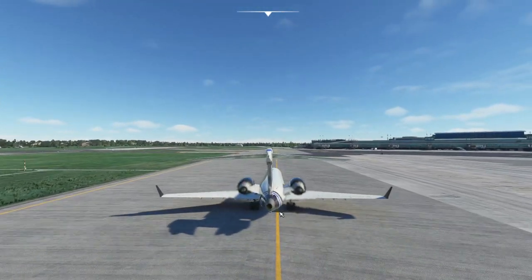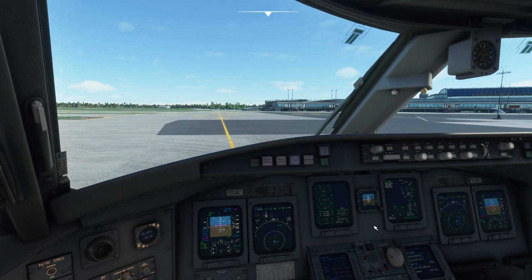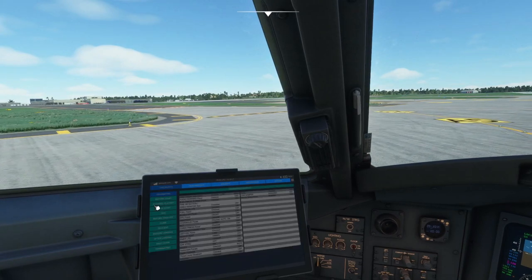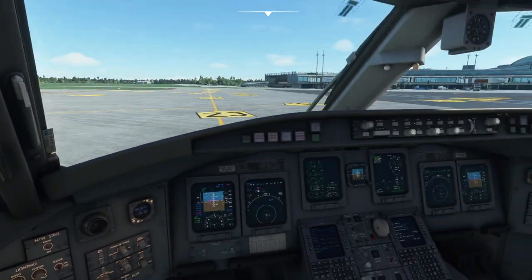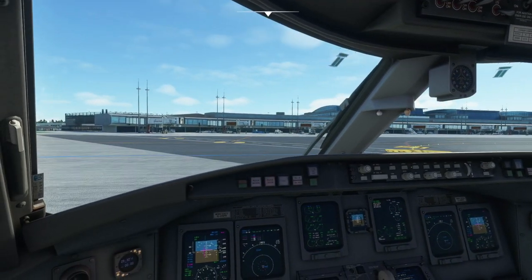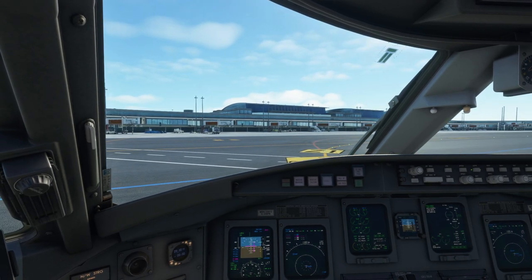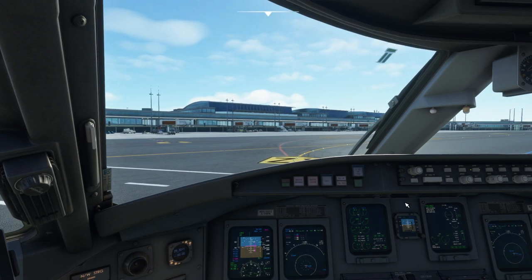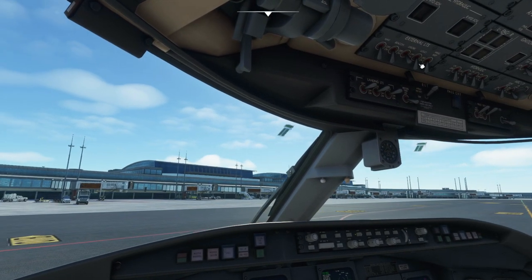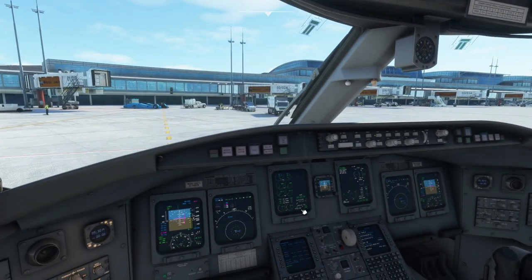Don't forget to bring all flap settings back to zero and close your spoilers. You can follow the after landing checklist on the checklist tab - things like turning the transponder off. Note that on VATSIM, depending on the country, there may be a requirement to keep the transponder on at all times. The sim wants us to park right here - we can turn off wing inspection lights and taxi lights and taxi on to stand.